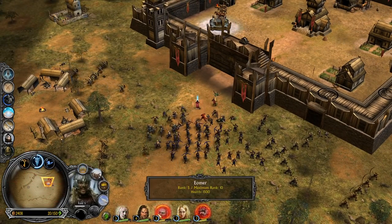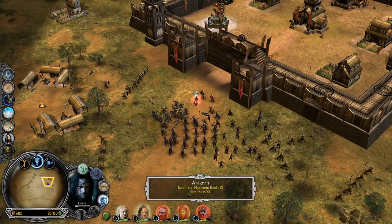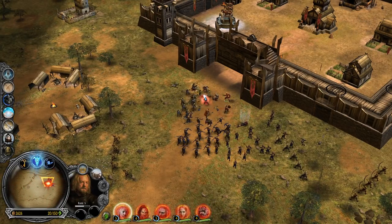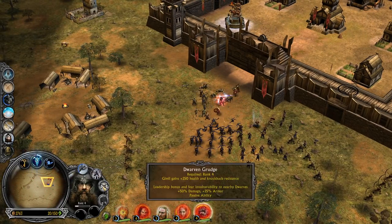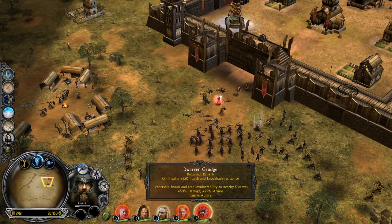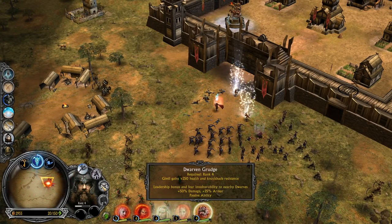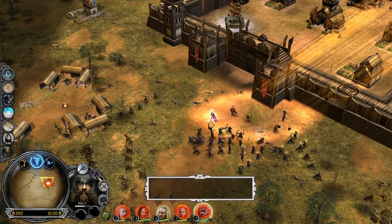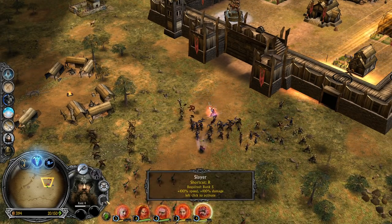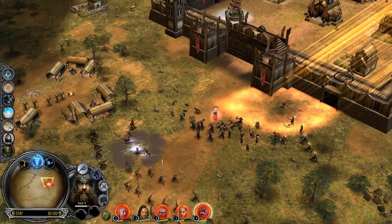For the worst case scenario, make sure to not face-tank a lot. You can use Atelas — we have double sustain with Atelas, and then we heal from the spellbook. Dwarven Grudge: Gimli gains 250 health and knockback resistance, plus a leadership bonus. Let's jump into the backline, Gimli. Slay up at level 5 for 100% damage and speed.